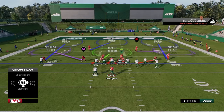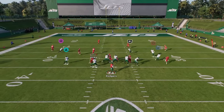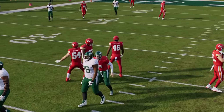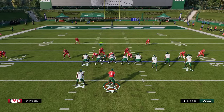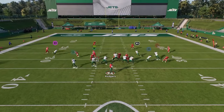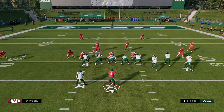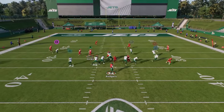A cool feature of Nickel 3-3 Odd is you can pinch your d-line, which is very similar to what Dollar used to be. The new Dollar defense in the game doesn't allow you to pinch the d-line, but this defense does — giving you a unique pinch that creates several different pressures. Number three on the list is Nickel 3-3 Odd, and there's a full defensive breakdown in the school community.